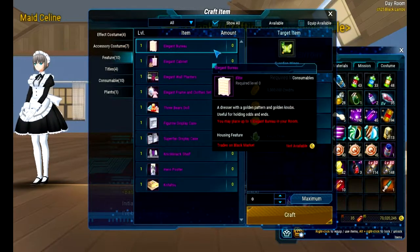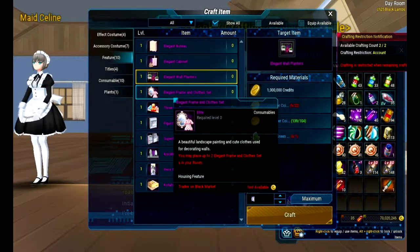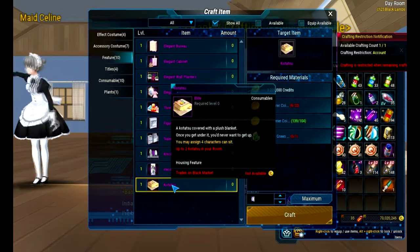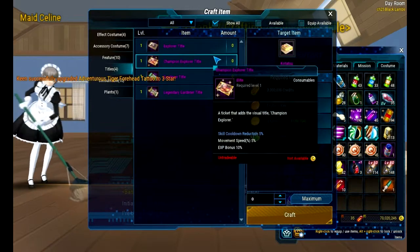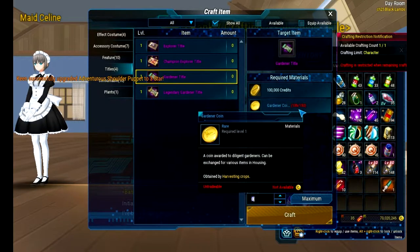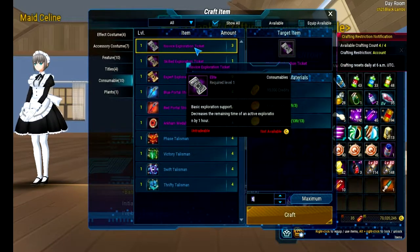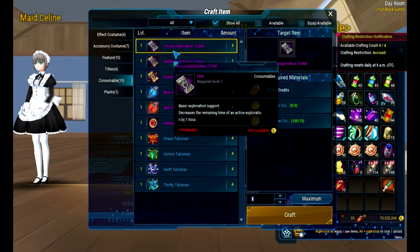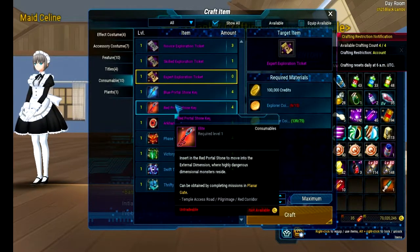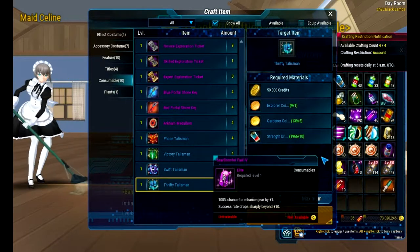And there's this furniture — items — and it tells you how many you can place; like you may place up to 2. There are also titles, and it tells you what the title gives you — they do give stats. But the titles cost a lot of those coins. Then you have these items: this one decreases exploration by an hour if you craft it, this one does 6 hours, and then this one just automatically finishes exploration. These are for Planar Gate stuff. And then you have your Talismans, which take strength potions.